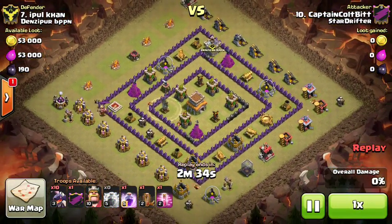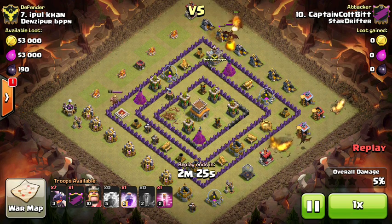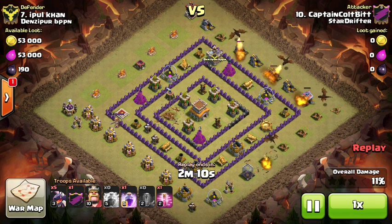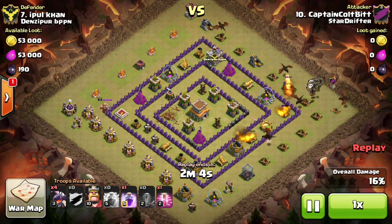I wanted to grab this one from Captain Cole, but I haven't shown this one since the update, which is Lightning Strike followed by Quake Spell to take out AD. Most folks know this by now, but I wanted to highlight it so you know what you're doing. Drag attacks are straightforward — you do broadside, you take the AD on the far side of where you're going. This space is set up so all the archer towers are right in line, so you're not going to have to go that deep as long as you don't let your drags get stuck to the outside of the perimeter.